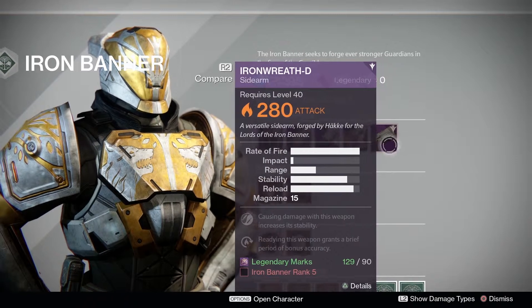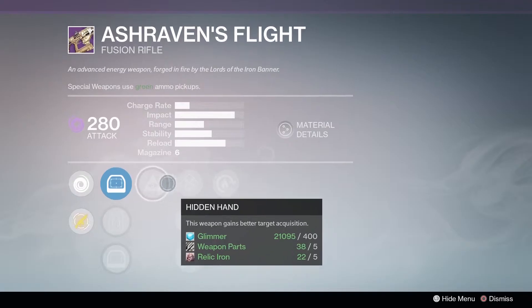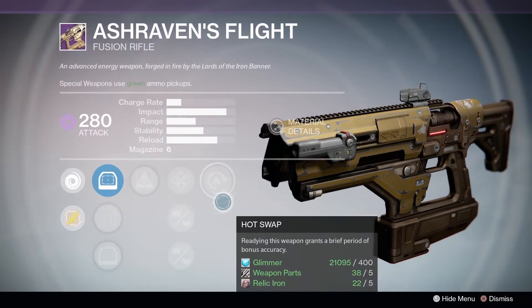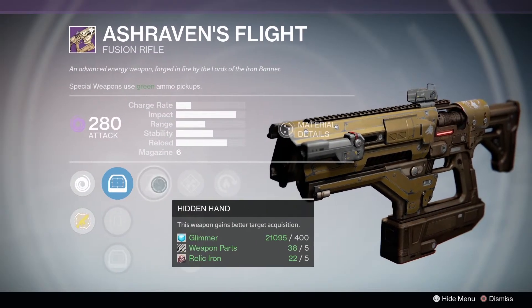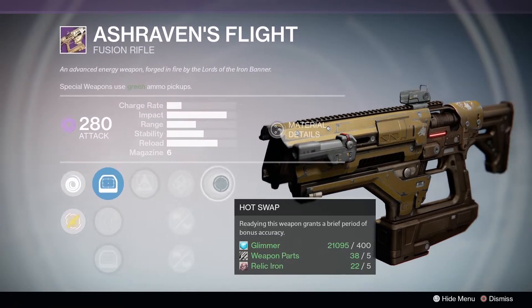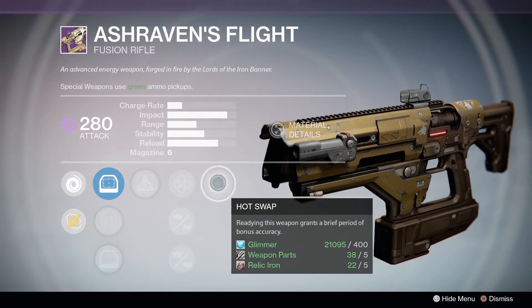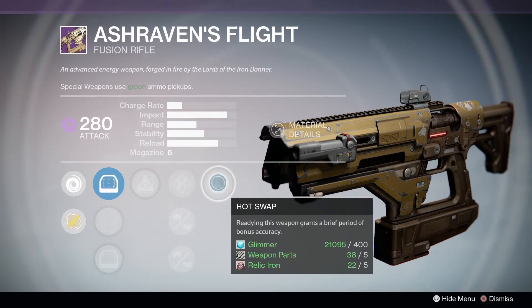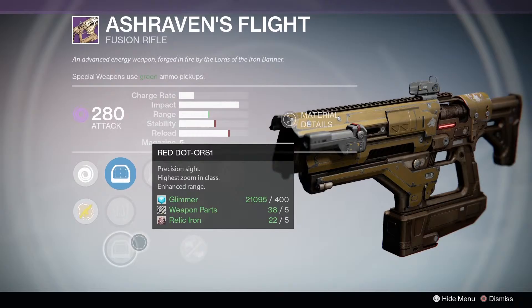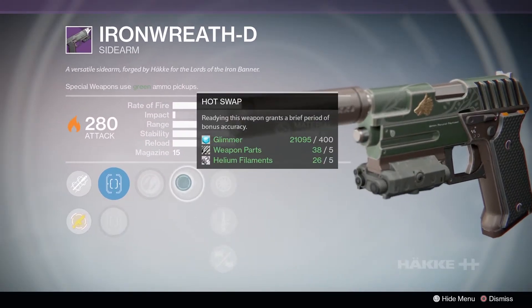The weapons this week are a fusion rifle and a sidearm. The fusion rifle comes with Hidden Hand, which makes targets easier to hit and improves accuracy. The sidearm provides a bonus accuracy perk and comes with Snapshot.